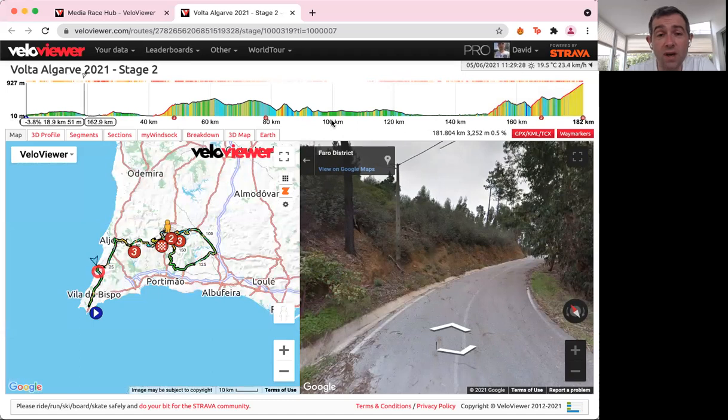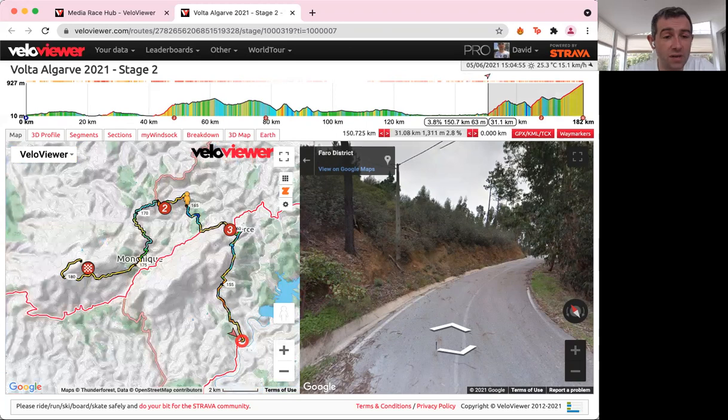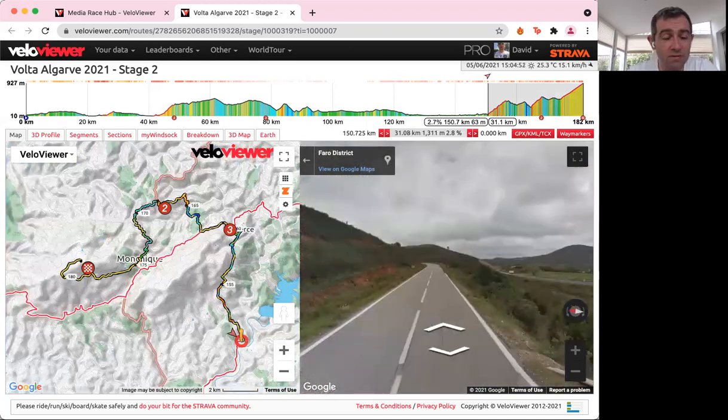It's a lovely sunny day again in the Algarve, temperatures topping out at about 26 degrees, with the wind nothing really to worry about for the riders. It's all going to come down to the last 30k. In the last 30k, we have three categorised climbs: a Cat 3, a Cat 2, and then the Cat 1 finish.